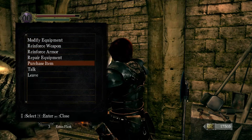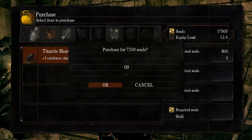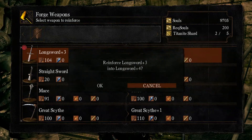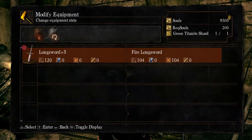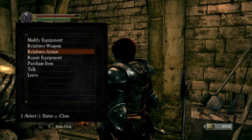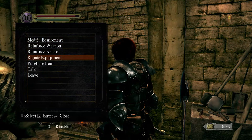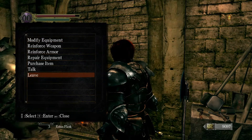I need your smithing — I need a lot of your smithing. We are going to get nine of these. There we go — Longsword plus five. Modify — Fire Longsword. I've never had so much trouble trying to get that done. I had to restart my character because I lost all those souls earlier and I needed them, so I had to restart.